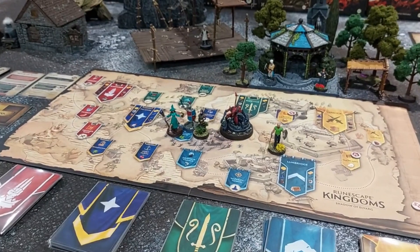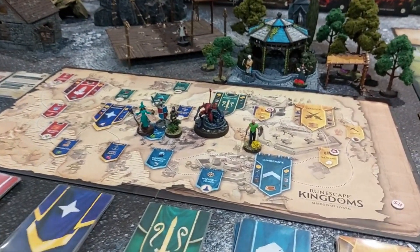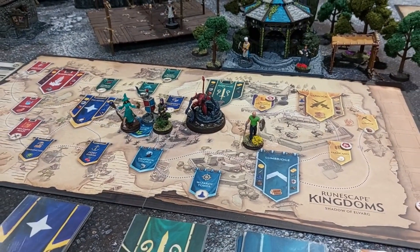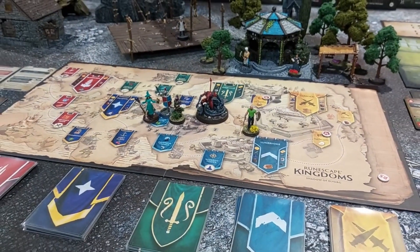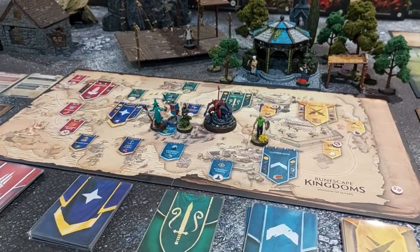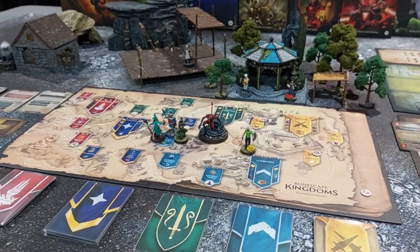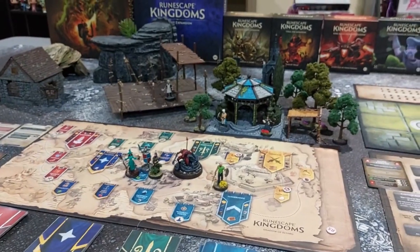We get to place our characters in any other capital city. We're also still going to play with the noob expansion using the noob character. Maybe after a couple of missions we'll add the kitty on the tree from the black dragon expansion.